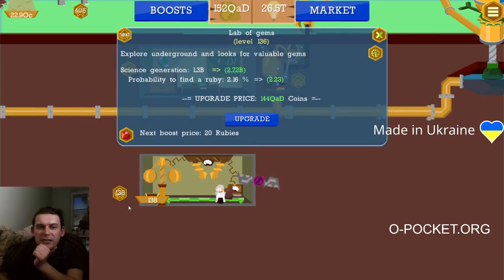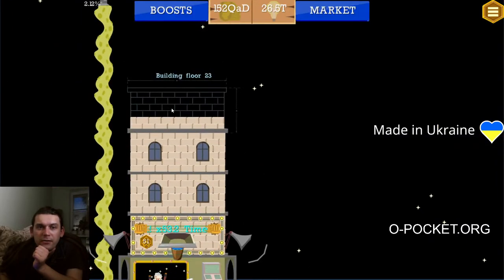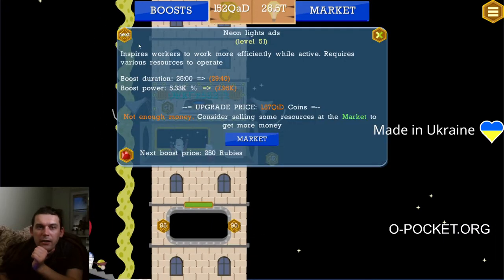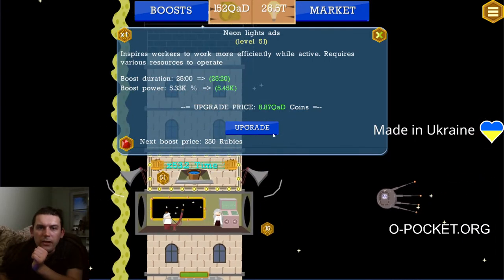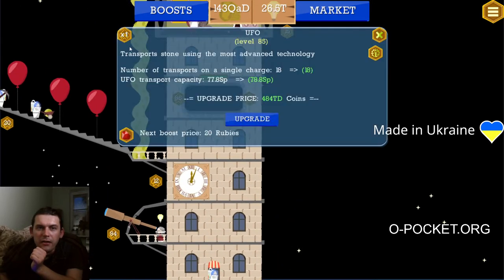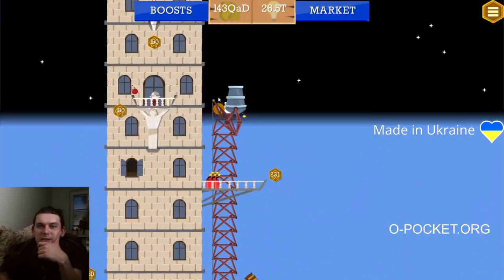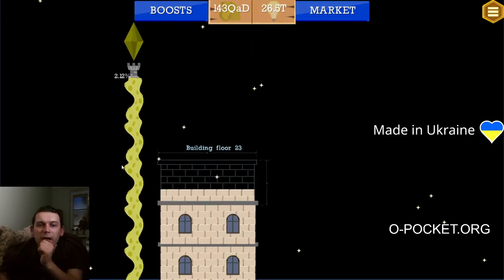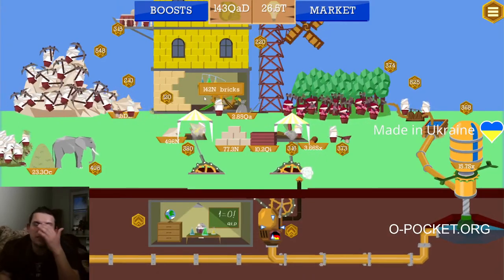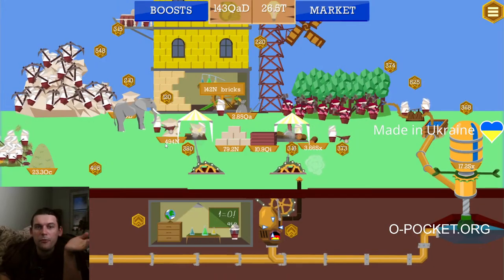We could spend all those quad decillions to boost this lab even further, but this won't be a wise investment because we should complete floor 23. We can spend 8 quad decillions to increase the boost to 44.5 times. We can also increase the rate of brick delivery. We need 142 nonillion bricks, every brick multiplied 1, 2, 3, about 4 times. So we need material for just 8 bricks. Right now we have material for only 3 bricks, but we need 8.